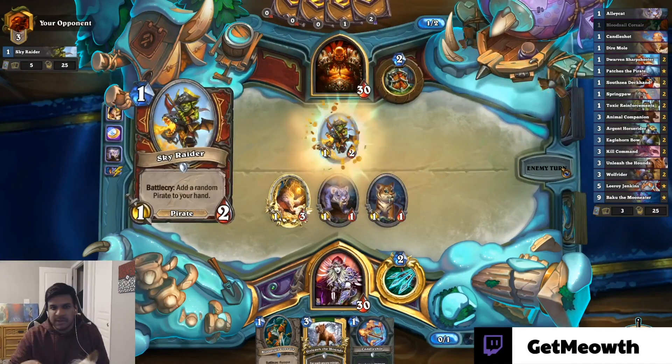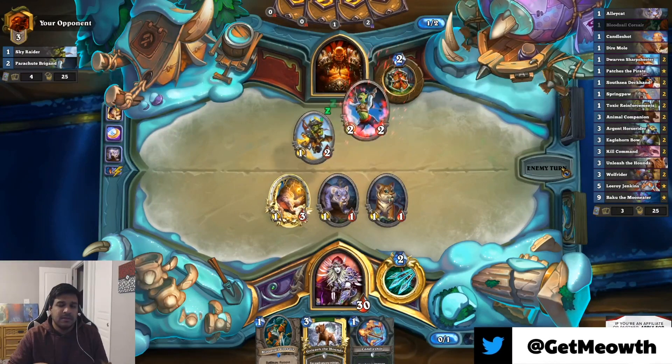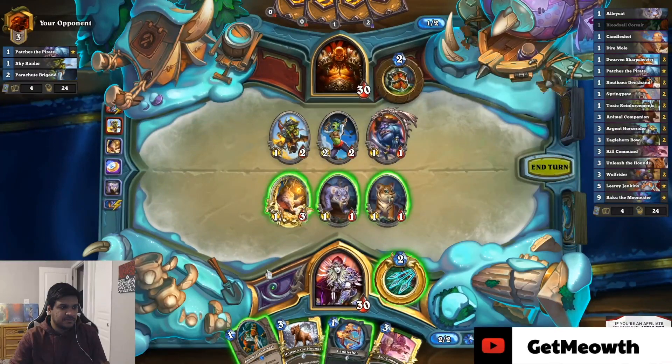The thing is, the Toxic Reinforcements are for the people that are not toxic enough, right? And they need the help. Tulio is so toxic he doesn't need the help — he only needs one Toxic Reinforcements, you know?